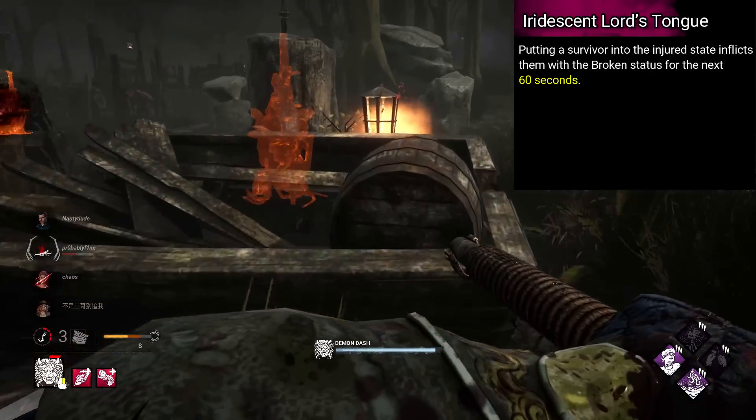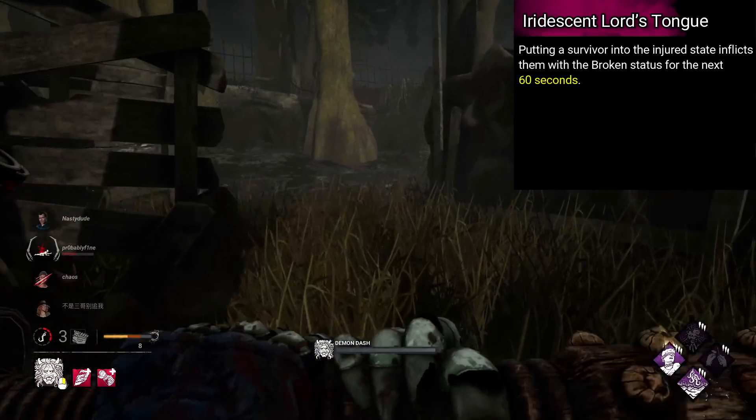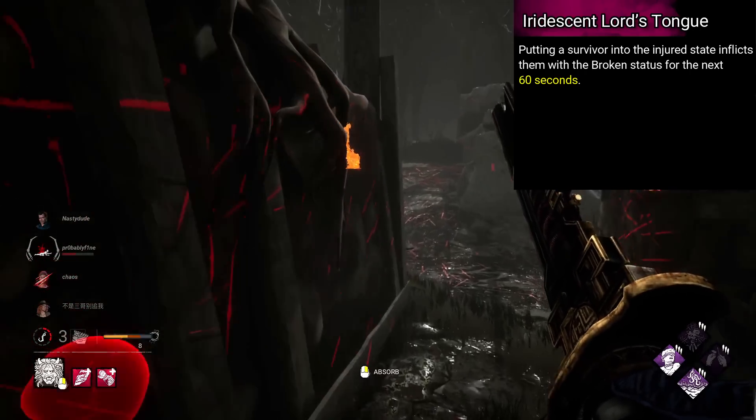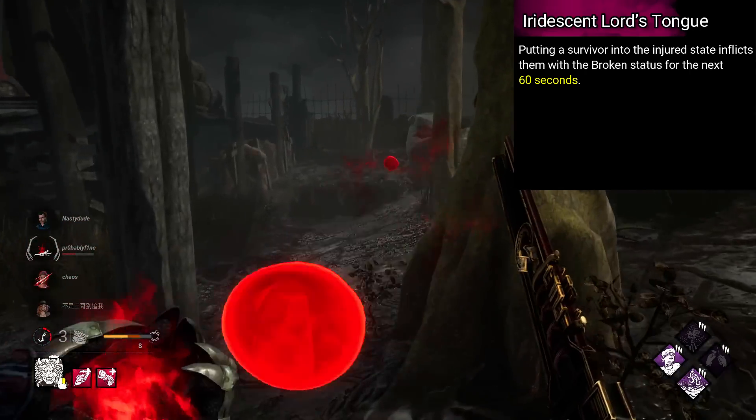Oni's is called Iridescent Lord's Tongue. Putting a survivor into the injured state inflicts them with the broken status for the next 60 seconds. Essentially guaranteed blood. That's plenty powerful, I think. Kinda scary too.